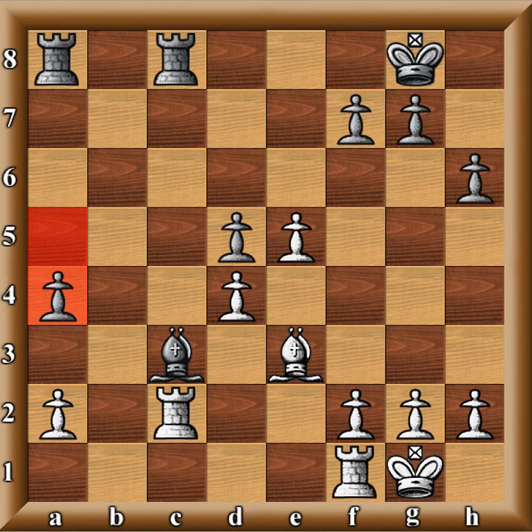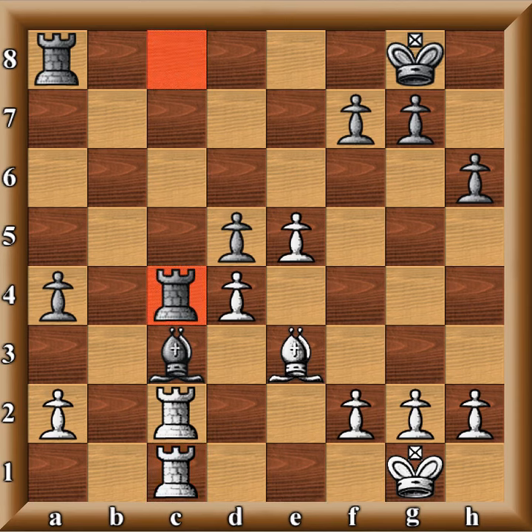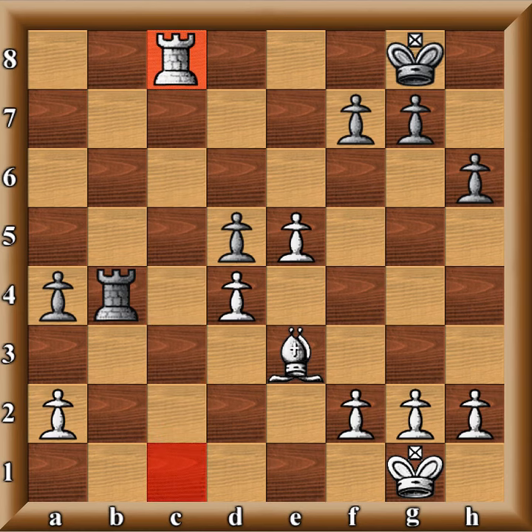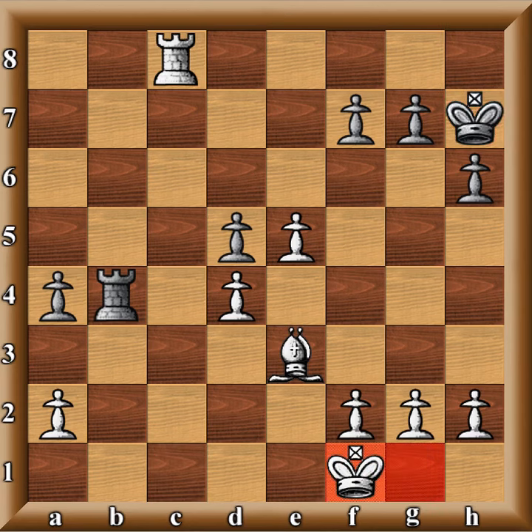He plays A4, allowing me to double up. Now I'm going to win his bishop — whatever he does, he's going to lose a bishop. He goes C4. I take. He plays B4, trying to go after my weak A2 pawn. I check because I'm trading down. He goes King H7. I go King F1, because I want to make sure I don't get a back rank mate — that would be horrible having a superior advantage and then him mating me on the back rank.